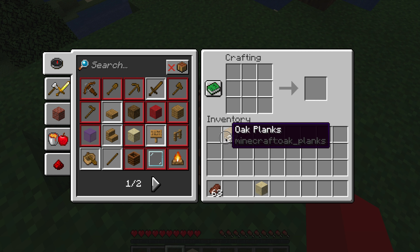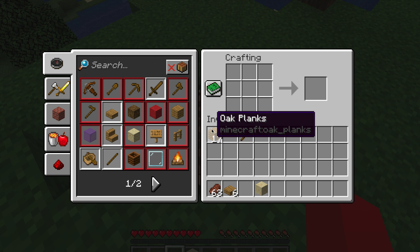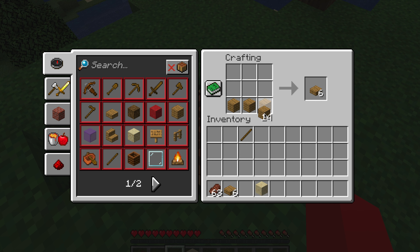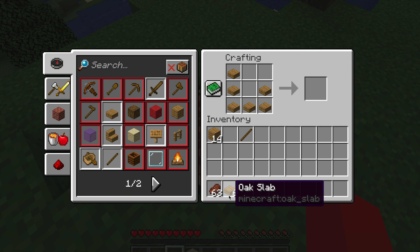I forgot how to craft a composter. So, you need to craft a slab just like this, and you get six of them. Put them in your crafting slot just like this, but you actually need one more slab. So you're going to need to craft the slabs again, just like this, and then put them in your crafting grid like this and put another slab right here. And now you'll have a composter.